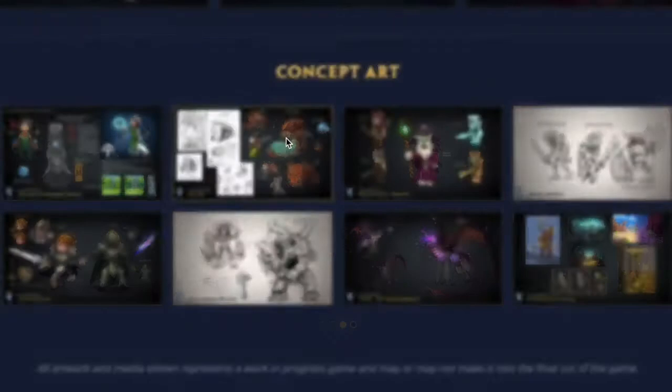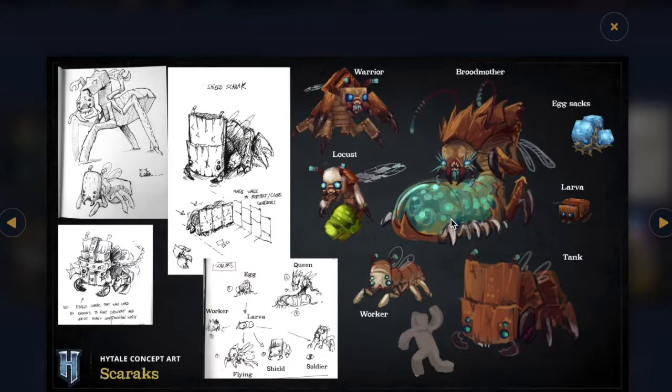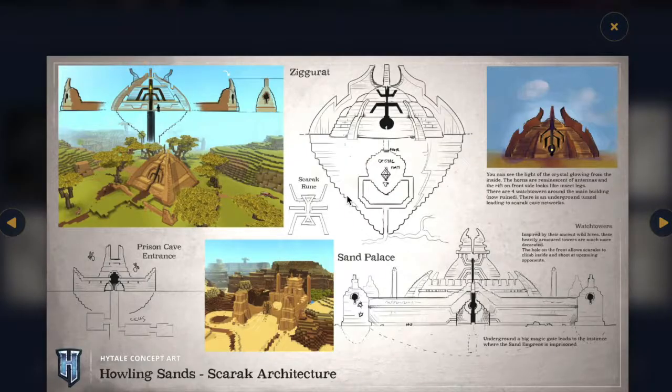Next up we have the Skareks, the evil main faction you'll be fighting in the Howling Sands. They're kind of like weird desert bees — you've got the broodmother, which is like the queen bee, different warrior wasp Skareks, larvae, and egg sacs that you might have to go in and burn so they can't spawn anymore. They live in bases that the Faran were forced to build, and they have different prisons. You may have to go and help free Faran from these prison cells. There's also a sand palace where the broodmother lives — she's probably a boss you have to fight in zone two, the Howling Sands.